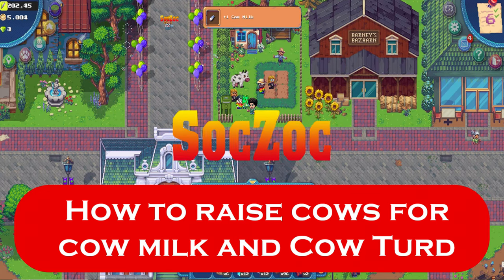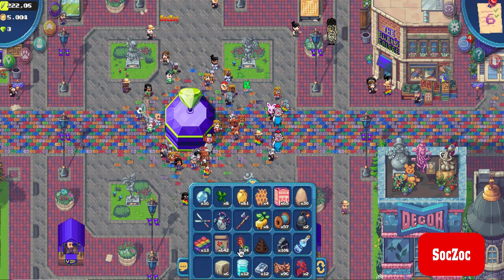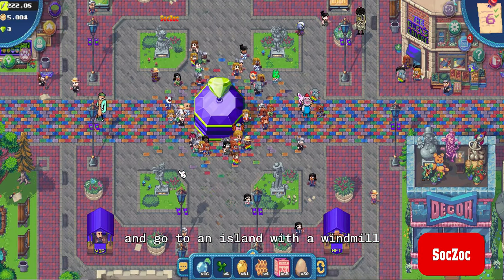How to raise cows for cow milk and cow turd. First, you need to prepare 12 grain bow and 20 cooking mix, and go to an island with a windmill.